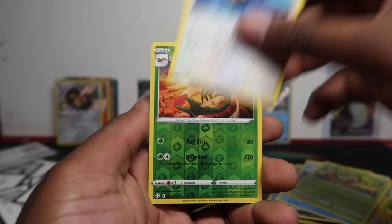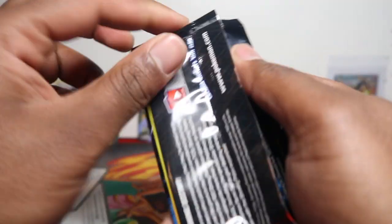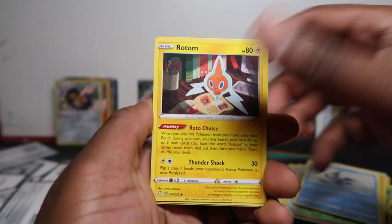Snom, Grookey, Eevee, and Mega — okay that's some sort of pull I suppose. Regular V — wouldn't mind, at least give us something. Give us a V-Max or a full art shiny please — even a full art trainer, I will take a full art trainer!